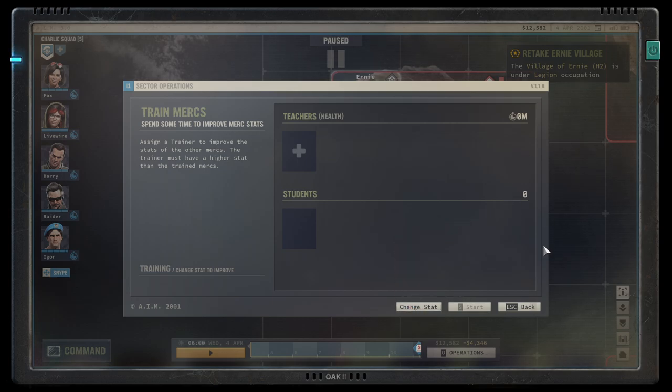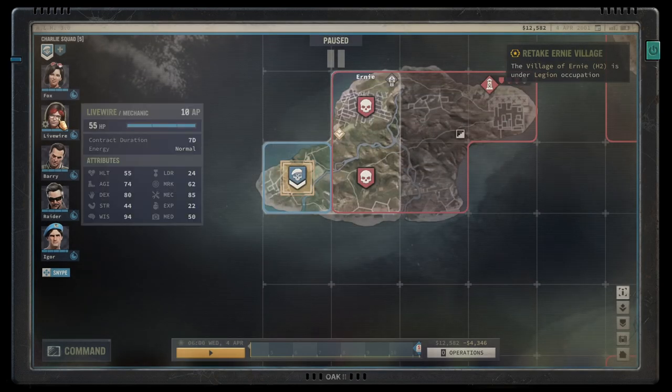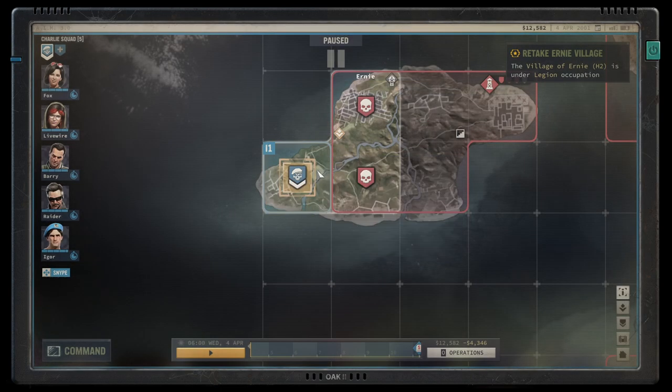You can also train your mercenaries here in whatever stat you want, and mercenaries can train each other. For example, Livewire is a poor shot but has high Dexterity and Wisdom, so giving her marksmanship training makes sense. Different locations unlock different operations, so keep an eye out for new options — cities offer different operations than locations out in the wilds.